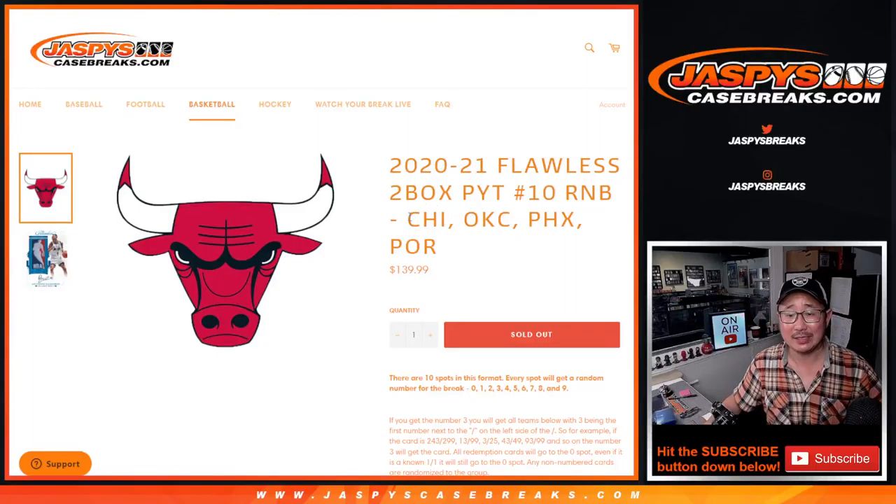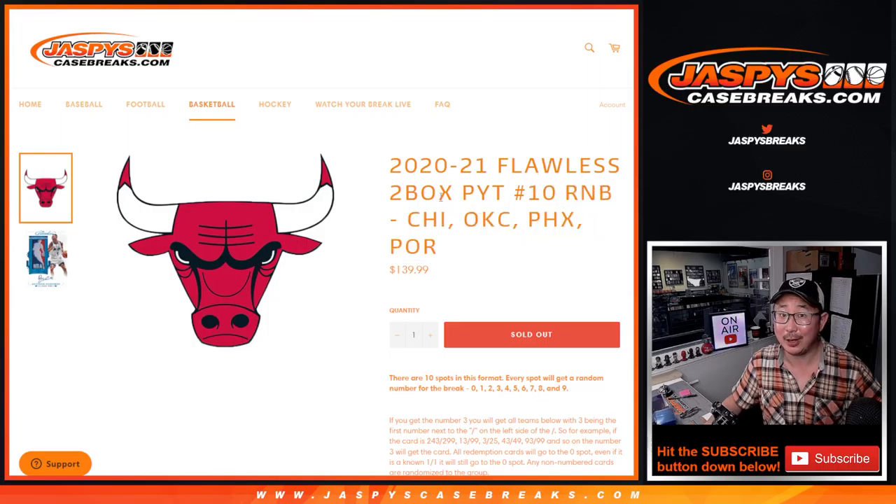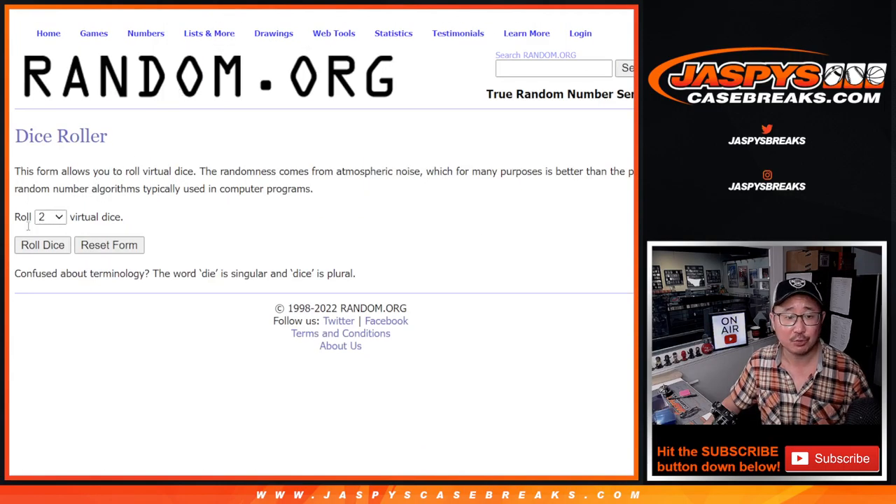Hi everyone, Joe for Jaspi's CaseBreaks.com coming at you with a four-team random number block randomizer. If you're looking for flawless basketball pick, that's in a different video. Big thanks to this group for making it happen. There are the numbers right there. Let's roll it.